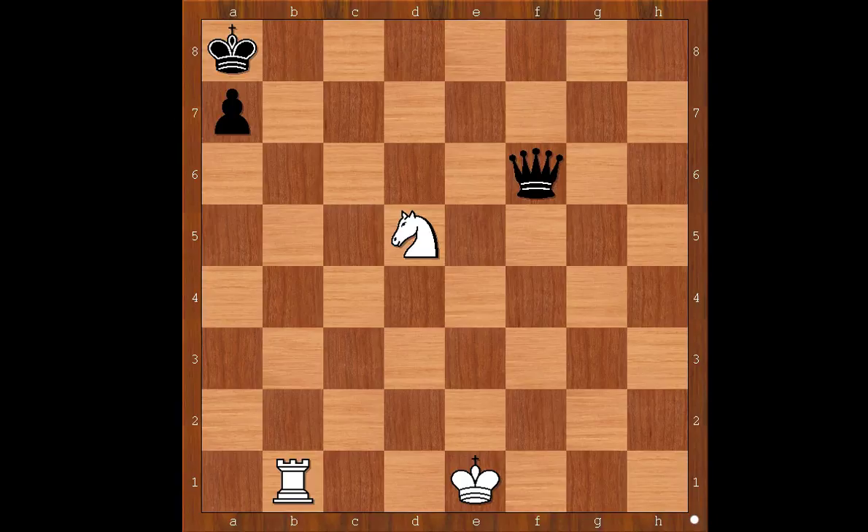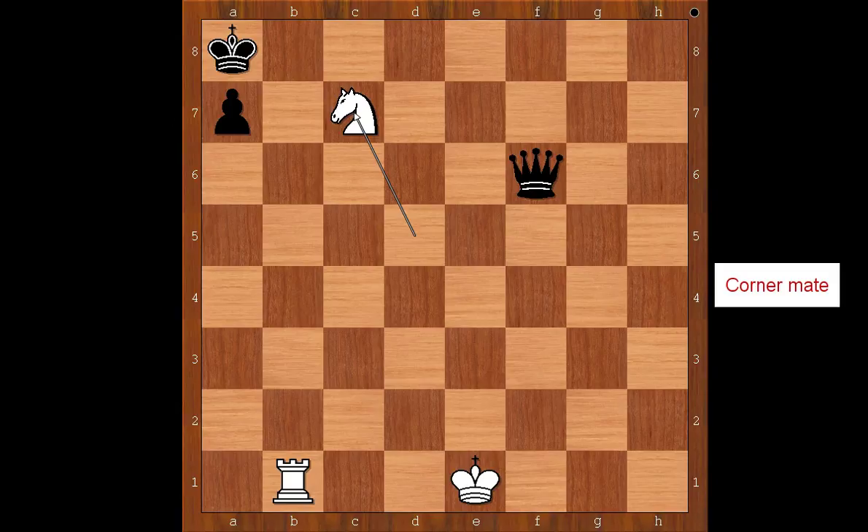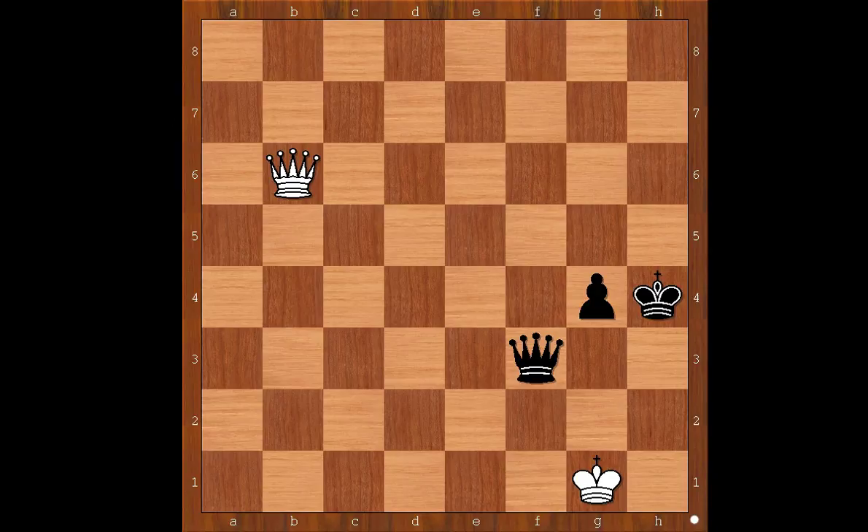Corner checkmate. White to move and the move is Knight to c7, checkmate.